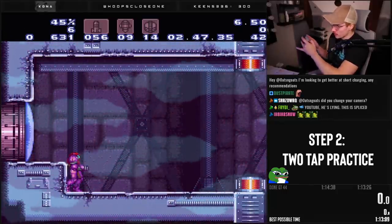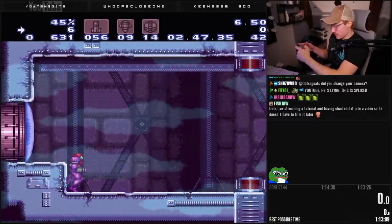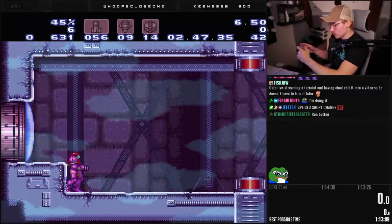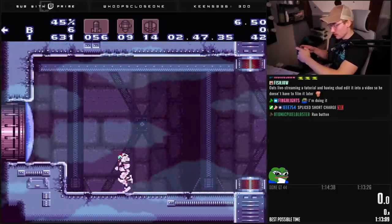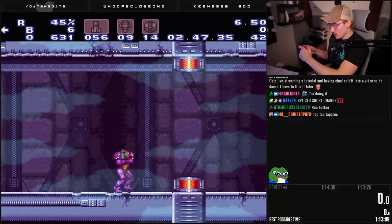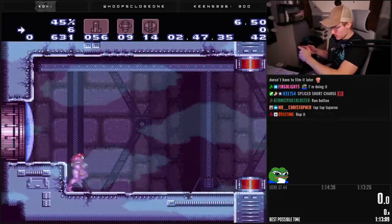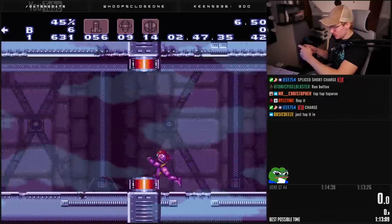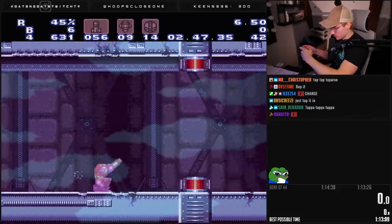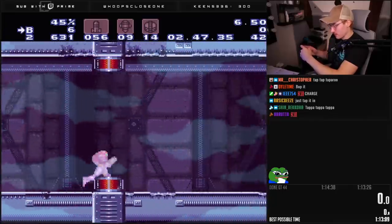The second tap: since you're holding run there, you're going to let go and then tap it again for the second. If we're going to do two taps, you press it right there, let go, and then press it about right there. Look how much shorter that is — instead of here, it's right here. Just keep practicing that two tap: one, two, bam. Get an understanding of how the two tap works.